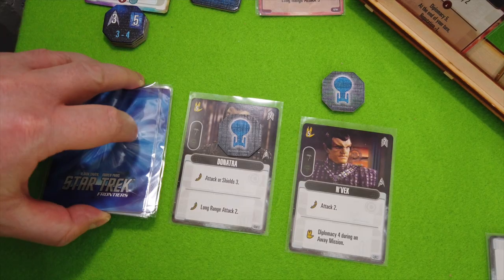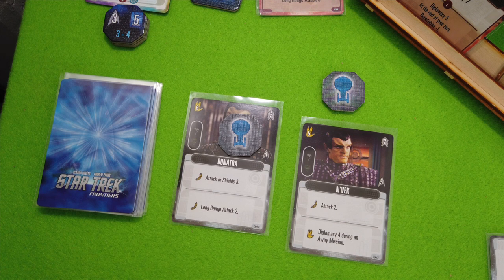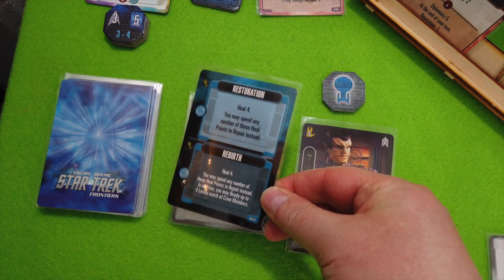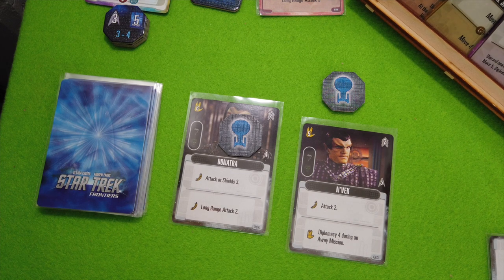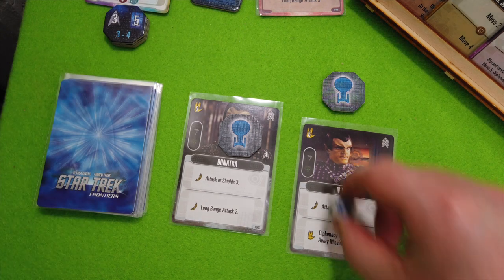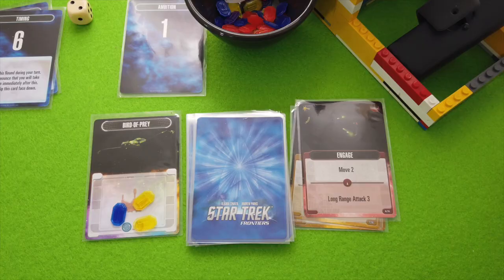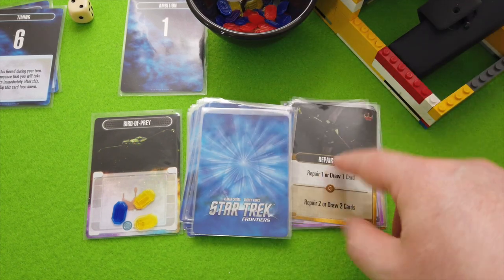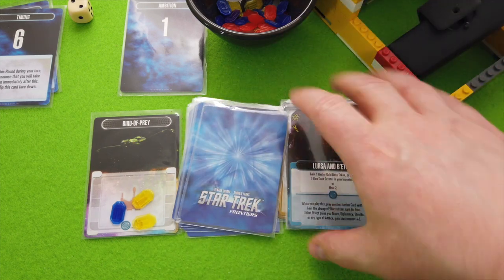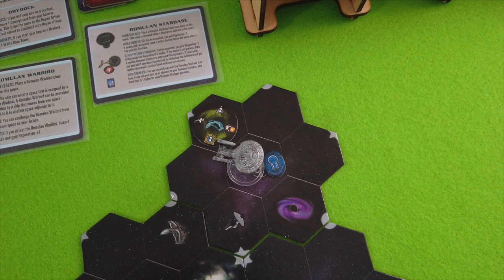We grab Q right off the bat and get a replacement undiscovered card — Restoration: Heal Force. Nice cards all around. That's the end of my turn. We re-roll the die, get another blue, and draw another card — surprise, it's Q again. Moving over to Lorser and Betor: one, two, and three — that's yellow, so they'll draw two cards. They're really fast now, and then back to us.